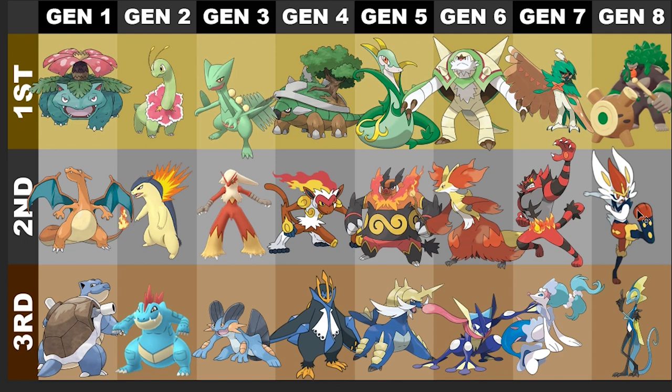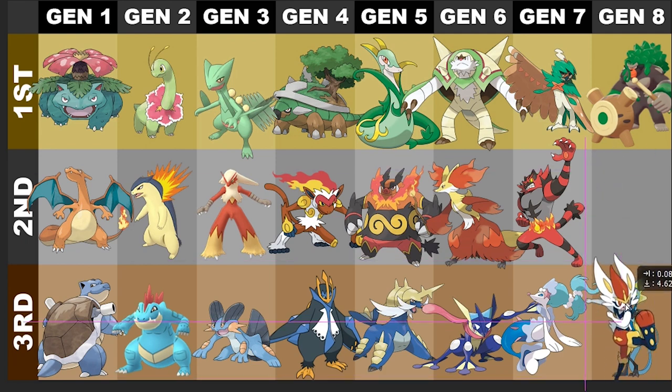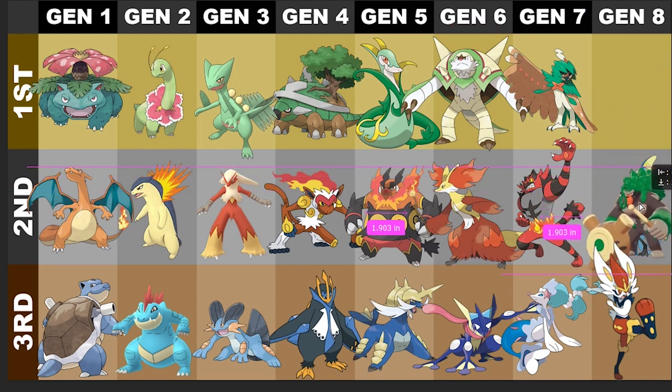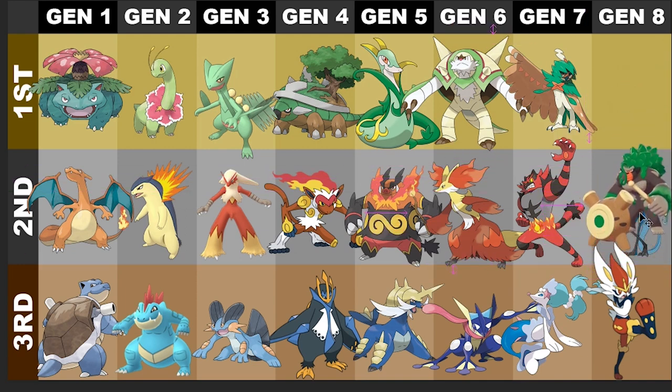I like Cinderace the least — absolute least. It's a decent looking design, it kind of reminds me of a rabbit version of Blaziken in a way, or even a rabbit version of Infernape. That is what I feel, so yeah, we're gonna go with that. Next for second place, it's probably got to be Rillaboom.